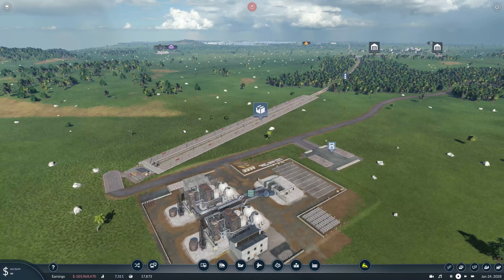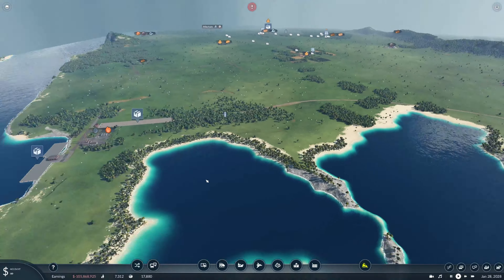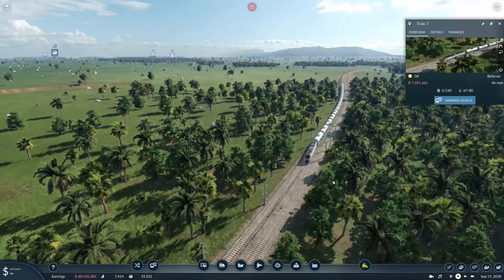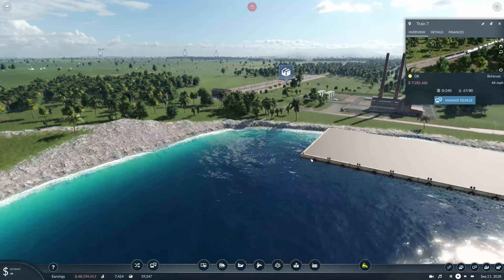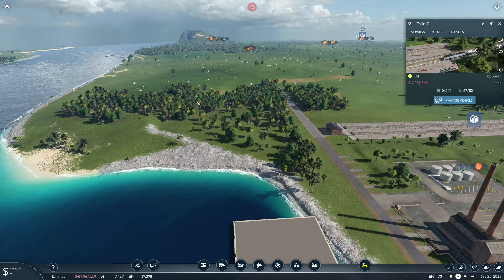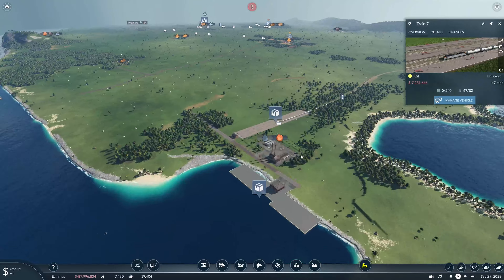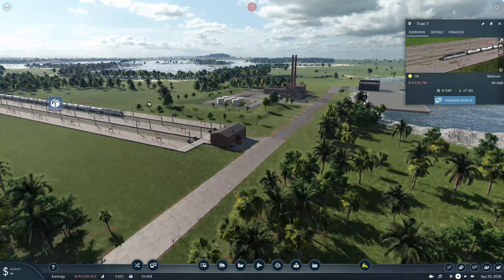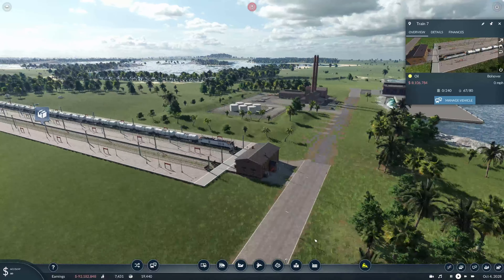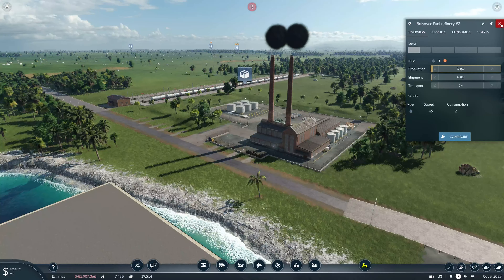Let's try that again. There we go. We'll leave them. Let's buy some tankers down here again, so we'll go with the same thing. We're going to go with — maybe not ten — eight. So the crude oil is coming already. I wonder if I can build another crude oil well over here, just put it on the end, so we can make this into like a proper oil field.